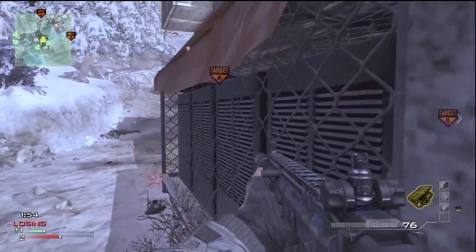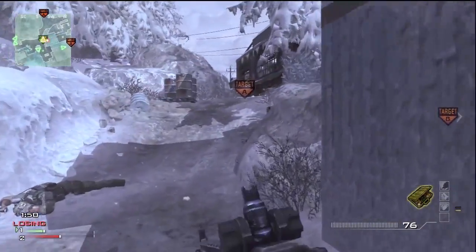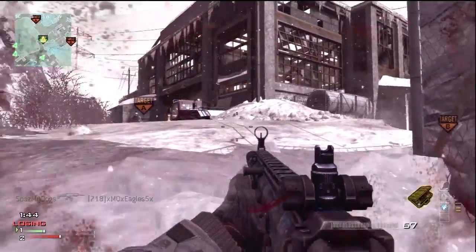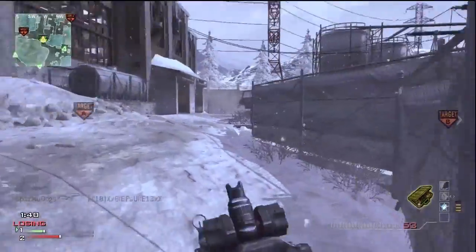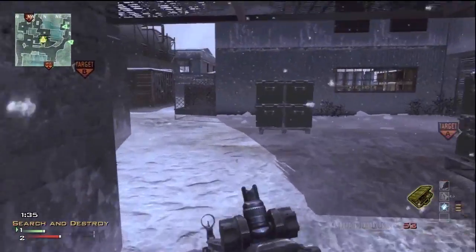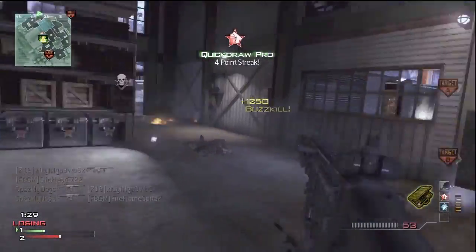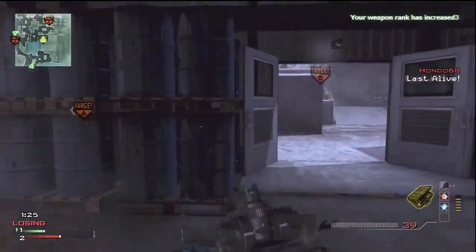This is on Outpost. The little background on this game is I was just sniping for the first three rounds, and I was like 1-4, and I was losing. And I whipped out this SCAR with a silencer and extended mags — very good gun, very good setup right here. I'm running specialist killstreaks. Outpost offense is not a very good position — you're kind of trapped — but here you see I'm able to flank them both times, and it's very lucky.